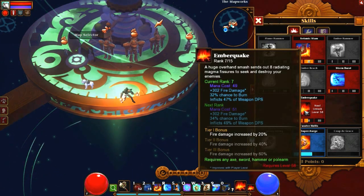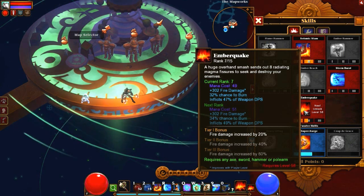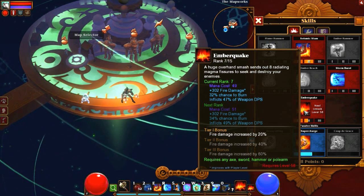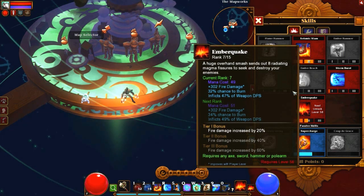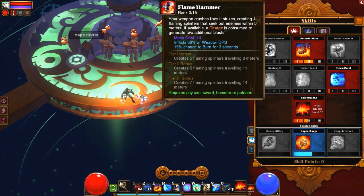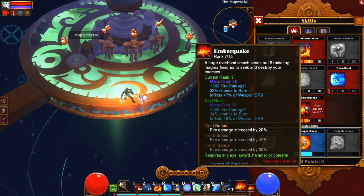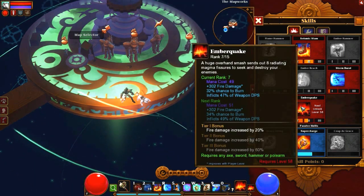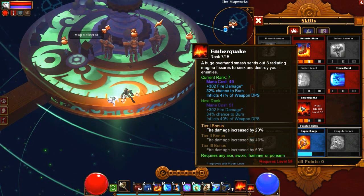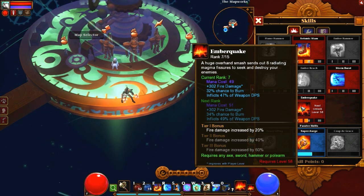We've got Emberquake, which is our main damaging skill. It scales with our focus and also has a chance to burn, which is nice — everyone likes damage over time, just passively dealing a percentage of their health. The initial hit does scale with strength, but it's not the main damage portion of this skill. If you're going for a strength build, I'd recommend Flamehammer because it will deal more damage with your strength. The splinters on Flamehammer do scale with focus, but overall it's a strength-based move. That said, you can't get a high enough top-end damage with Flamehammer to compete with Emberquake. Each tier bonus gives 20%, 40%, and 60% more fire damage, and that is huge because fire damage is the main focus of this spell.